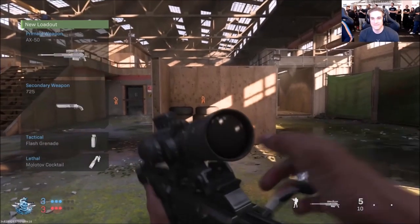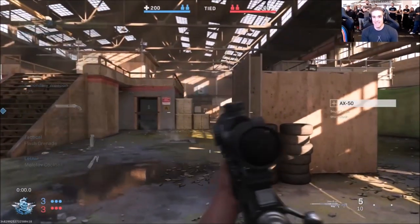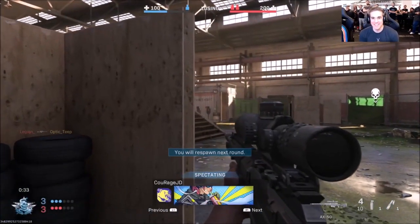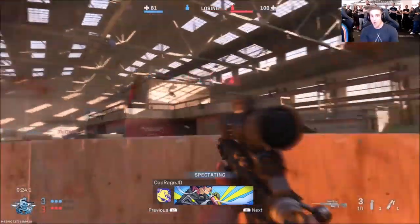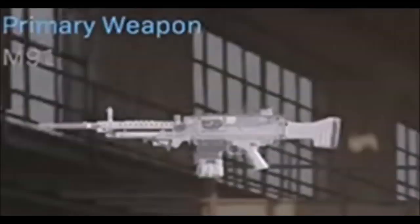Now we will see our first sniper rifle, the AX-50, which is based on the real-world AW50. It's a bolt-action sniper rifle and from what we've seen it appears to be a one-shot kill — however we've only seen it hit the chest or above. That's great for snipers, but basically annoying for everyone else because quickscopers are just going to be so annoying if they keep using this weapon.